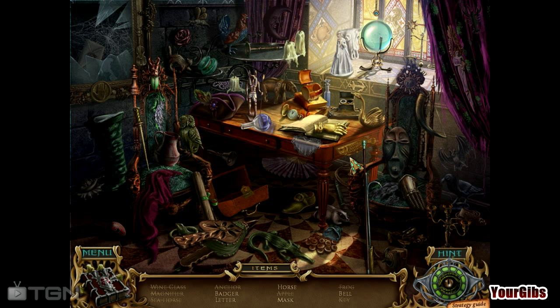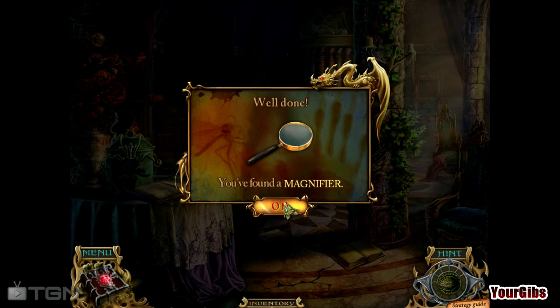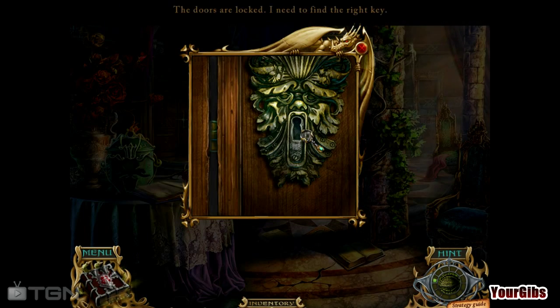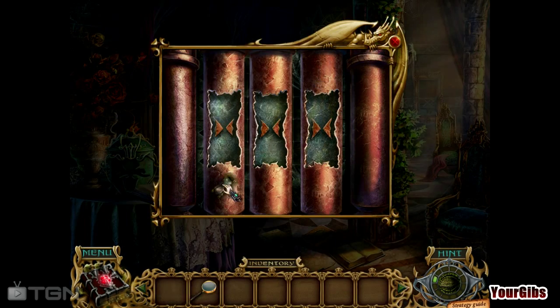That's a kind of an awkward fish, don't you think? So a badger, a letter, a horse — there's a letter. What does a badger even look like? Is that a badger? Sure it is. A horse, a mask, and a bell. There's a mask. So now we just need a bell, or a horse of course. There is Mr. Horse, and we'll hint for the last one just to keep things trucking along. All right, we have a magnifier.